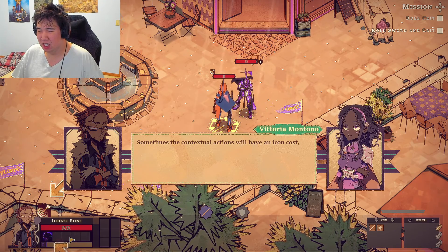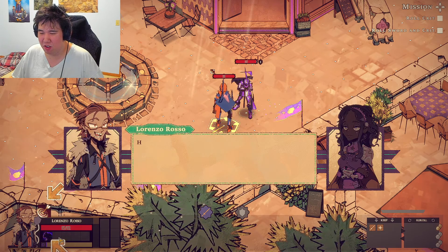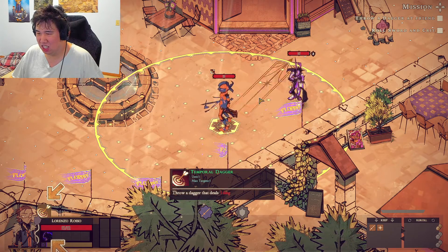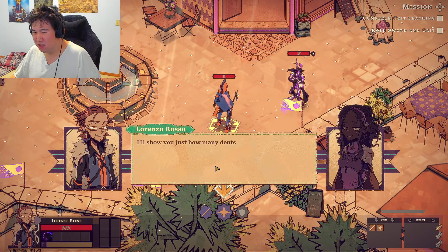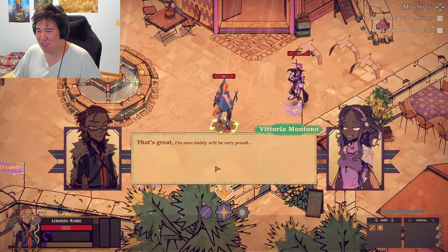Your passive Hidden Daggers gives you a throwing dagger contextual. Any number of things can cost a contextual action when it appears, so be vigilant. Why don't you try throwing it at me? Donk! You dented my armor — these are top quality!